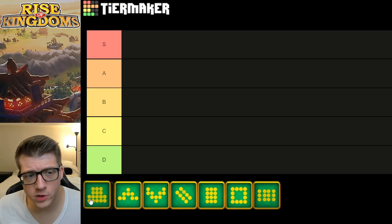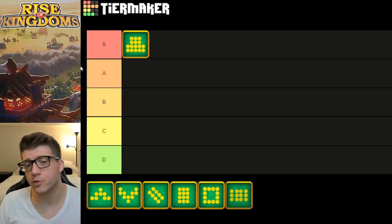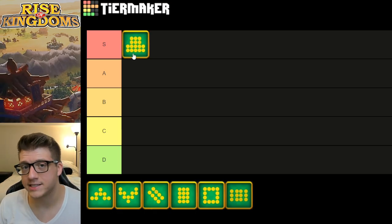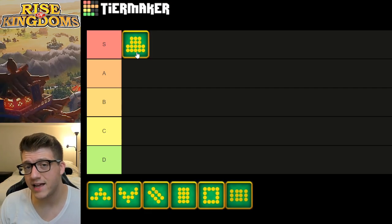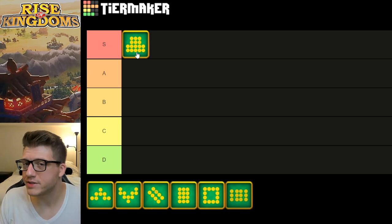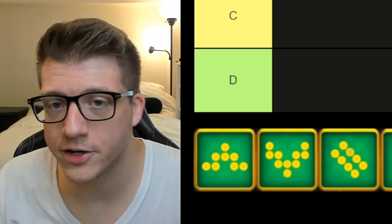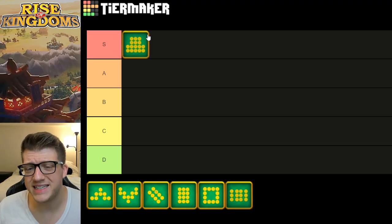The first formation is the Arch formation, and I believe this is one of the best everyone's going to be using. It gives you 5% normal attack damage, which is especially good for commanders like Attila, Takeda, or Pakal Herald that already deal massive normal attack damage. Increasing normal attack damage in Rise of Kingdoms also increases your counter-attack damage by 5%, since normal attacks are the white numbers you see in the open field. Overall, this is probably going to be the most used, or at least the second most used formation in the game.